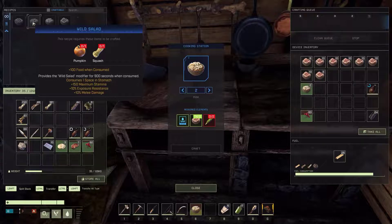You can also make wild salad by putting a pumpkin and a squash together in the cooking station. When you consume it, it gives you plus 150 maximum stamina, plus 10% exposure resistance, and plus 10% melee damage — great if you like using knives and spears to kill wolves and other predators.